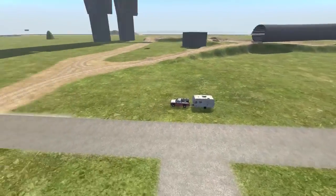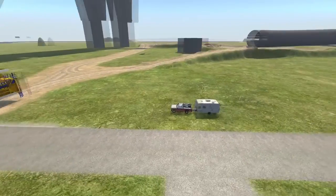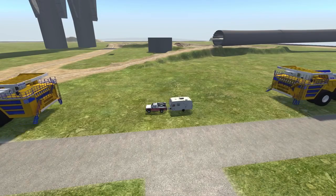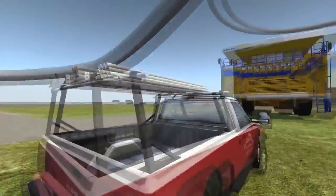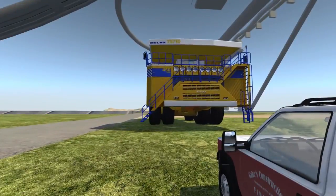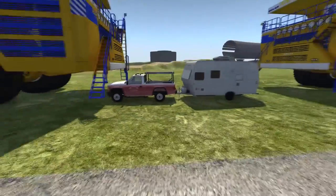These things aren't really speed demons, but they get up enough speed to do quite a bit of damage. Once they get pretty close here, we're going to go ahead and slow things down and start adding more vehicles in the middle to see just how much damage we can cause. Let's go ahead and start slowing things down. Let's get a look at this from Gabe's perspective. Gabe's probably shitting himself as he looks into the face of death.